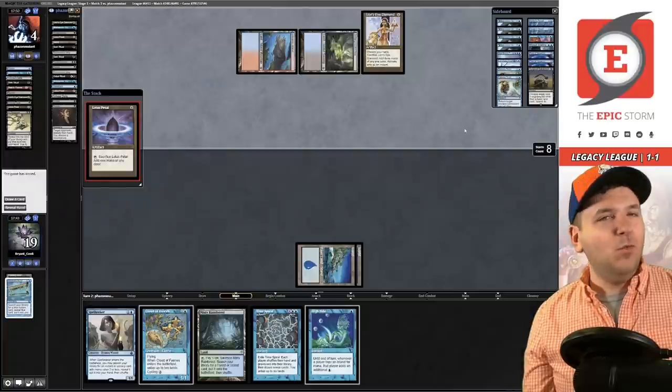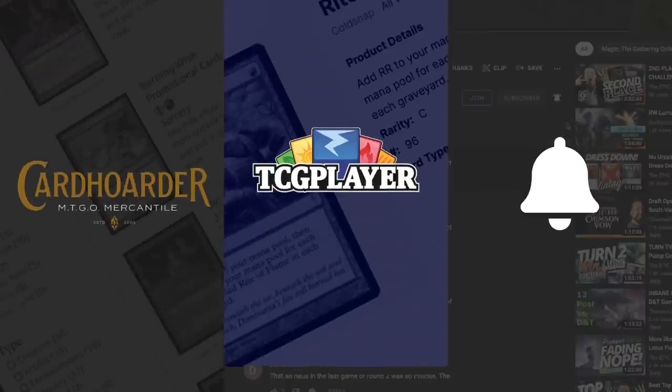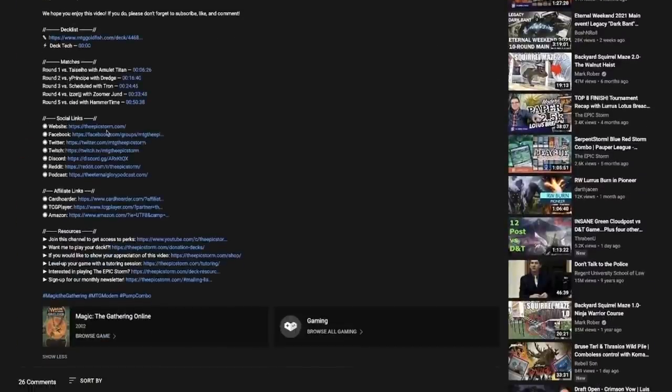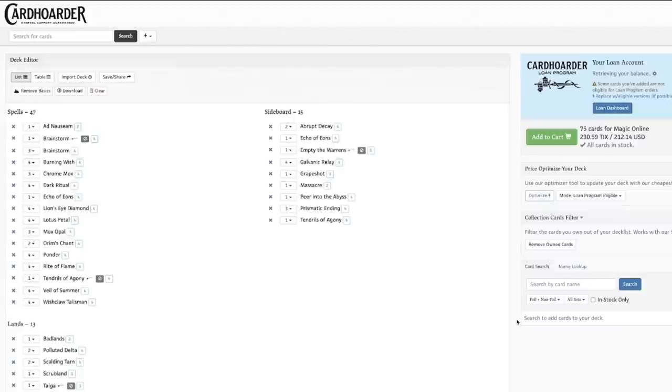They got it — we are now one and two. High Tide loses to both Dark Ritual storm decks in the same league — ouch. If you're looking to make a purchase from Card Hoarder, TCGPlayer, or Amazon and want to support us, open our description for affiliate links or use the Card Hoarder button on theepicstorm.com — it loads the Epic Storm directly into your Card Hoarder cart.